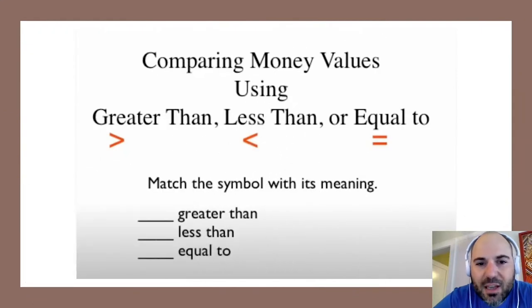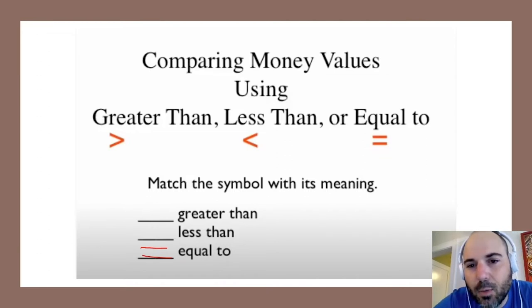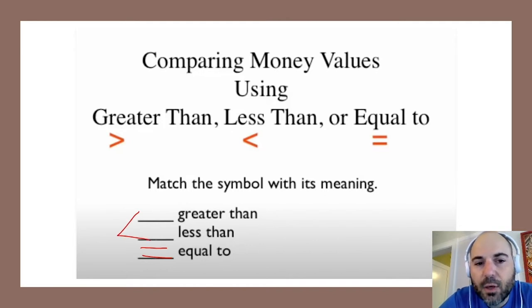Hey second and third graders, we're going to briefly review what our symbols are for comparing values. We all know that this symbol is equal, showing that two values are the same on both sides. If one value is less than another, we use this symbol, and if one value is greater, we use this symbol.